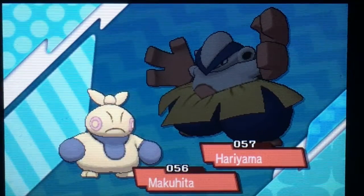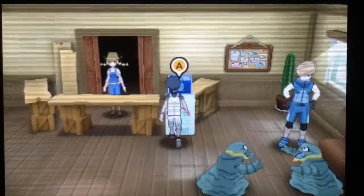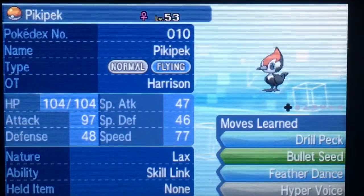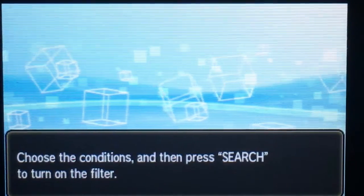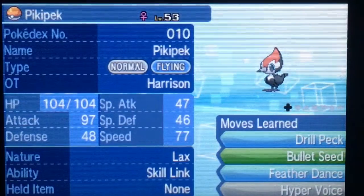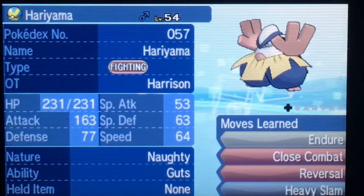It's gray instead of color, like the Makuhita. I'm already back at 45% so the method is kind of hard to show, but the Hariyama I do have. We're gonna go ahead and search for a fighting type so it's easier to find. You can see Machop, Makuhita — there's Hariyama.